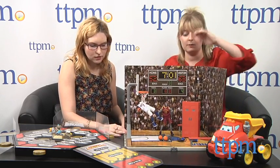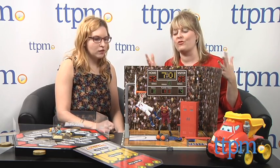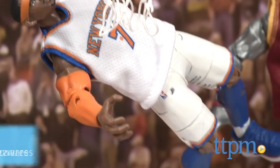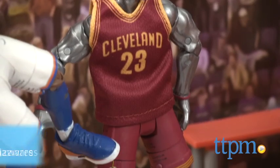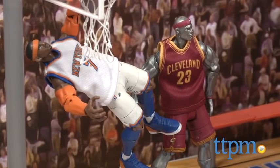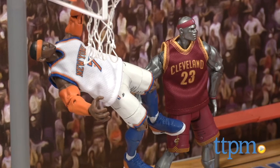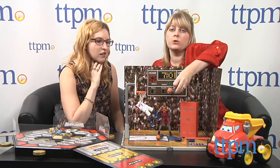NBA Heroes — that's why we were listening to Space Jam. This is a whole line that imagines some of your favorite NBA players as superheroes. Right now we have Carmelo Anthony and LeBron James. The action figures are sold separately, and they also have several other players with more to come. They each come with their jersey and some special features. LeBron has some silver skin, and then they have these cool special arms that you can attach.